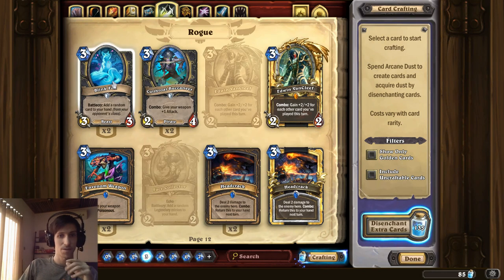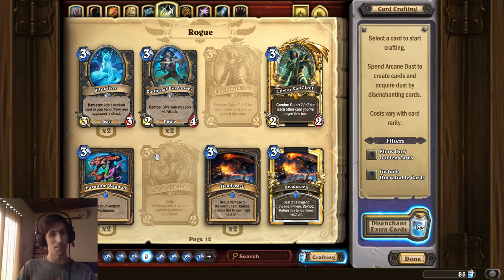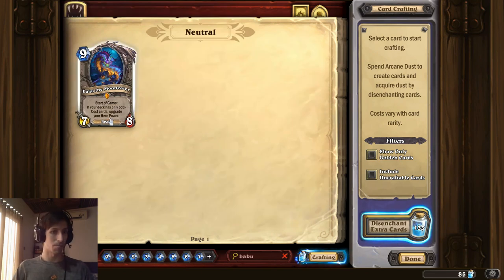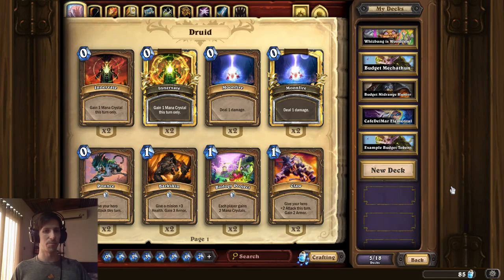In Rogue, you have some really strong commons such as Blink Fox. Odd Rogue has been a thing for quite a while — a really strong deck that is mostly about ending the game before things get too out of control. It puts a lot of pressure on the board with really strong early-game cards, and the 2-2 Dagger you can equip when you have Beku the Mooneater is incredibly strong. As a general rule, the higher your mana cost goes, the more likely the card is going to be either an Epic or a Legendary, which doesn't really conform well to a budget playstyle.